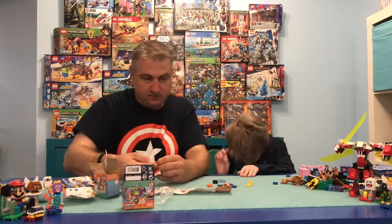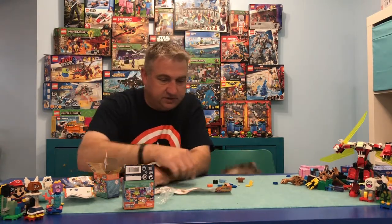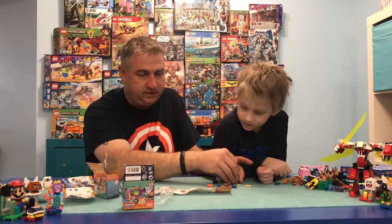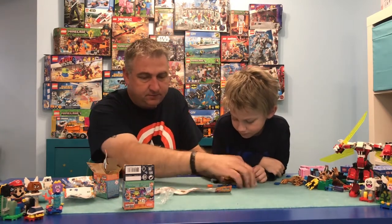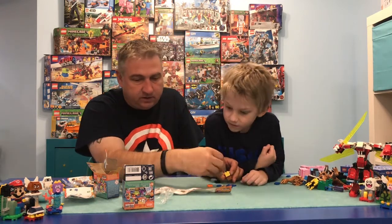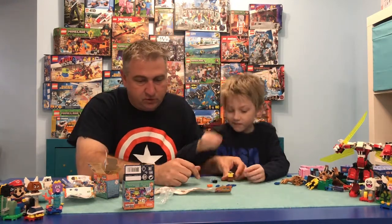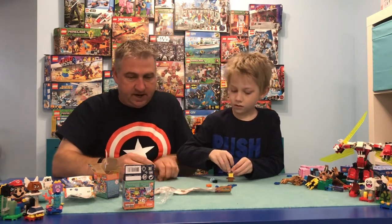We need a brown bottom, a Viking base, and then a brown piece. We're missing a brown one — check for a brown one like this. Okay, there's one piece, put it on there. Then we got this, and then we need the Viking helmet — yes, two horns on it! And let's give him an axe.